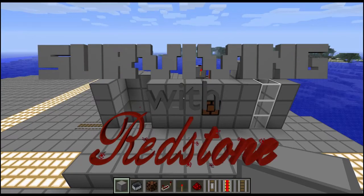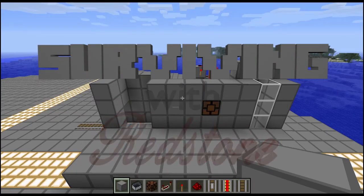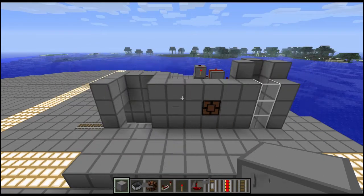Hi guys, I'm CaptainAz and welcome to episode 6 of Surviving with Redstone. Today we're going to be continuing our series on the Minecart Station, and today we're going to be putting on the Arrival System.